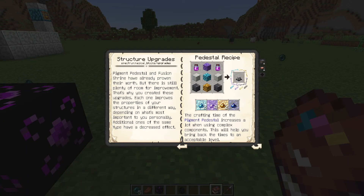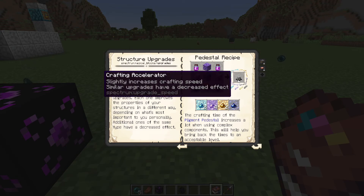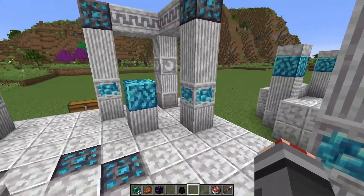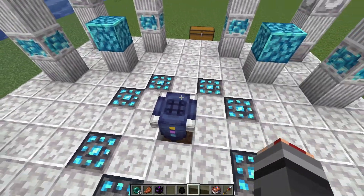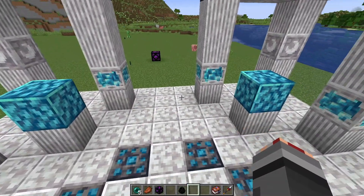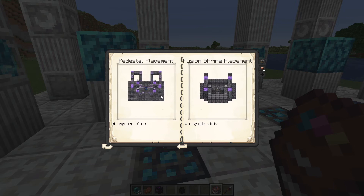Structure upgrades — we didn't talk about this. Upgrades are actually really kind of nice. Most of the structures have these accelerators that you can put on these pedestals right here, which will speed up the crafting process. There are a few recipes that take a really long time, and by throwing the accelerators on them, it cuts that time almost in half, sometimes a little bit more. The book shows you where to put the different upgrades.